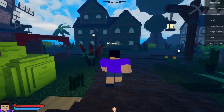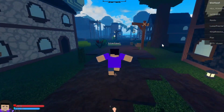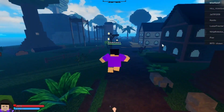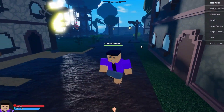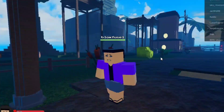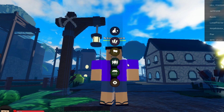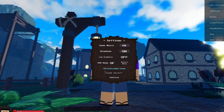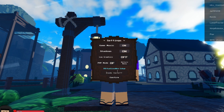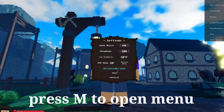Hey guys, welcome back to my channel. Today I will show you the codes of Pixel Piece and tell you which code you should use and when to use it. Now we're gonna redeem codes. Press the M key to open the menu, go to Settings, and you can type the code there.